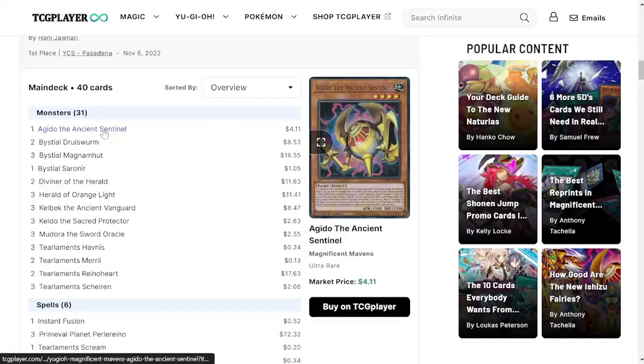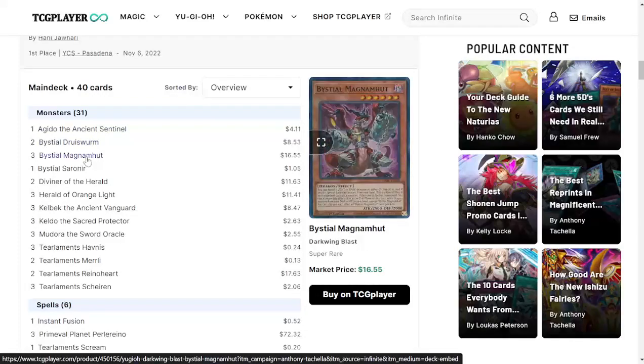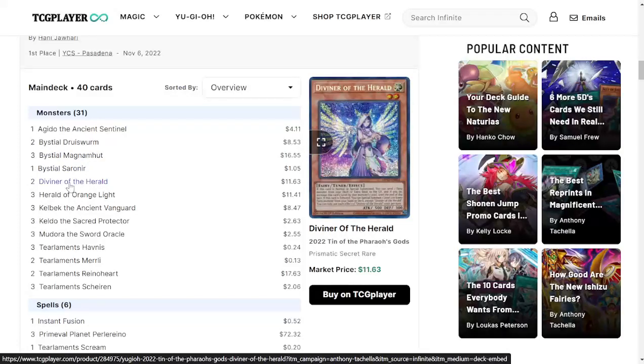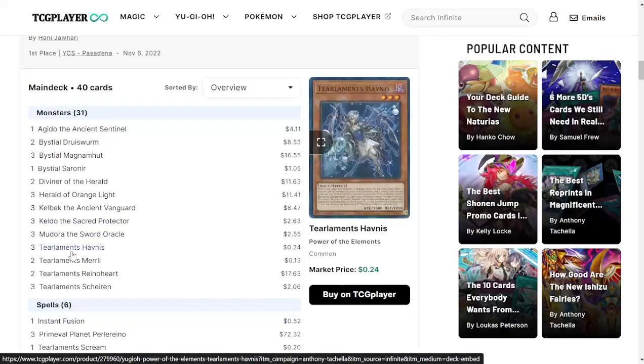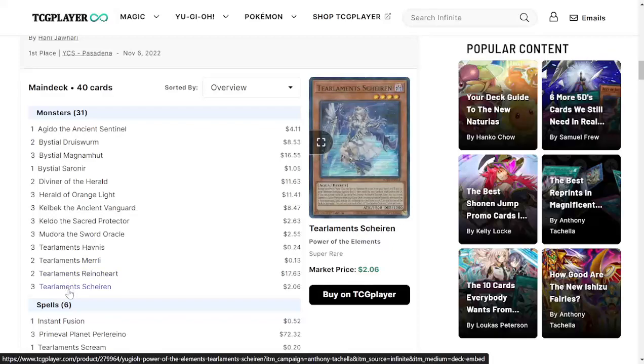For the monsters: one Agido — only one, interesting, I'd like to run three of these — two Bystial Druiswurm, three copies of Magnamhut, one Bystial Saronir — I usually like to run one of these as well — two Diviner of the Herald, three Herald of the Orange Light, three Kelbek, three Keldo, and three Mudora. Three copies of Havnis, three copies of Merrli, three copies of Tearlaments Reinoheart, and three copies of Scheiren.